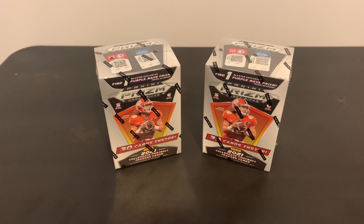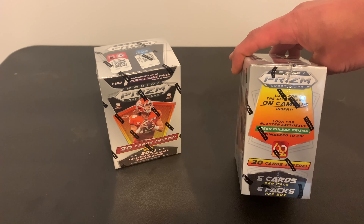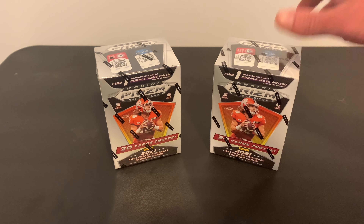Hey guys, Stephen and Justin here with Smith & Juice Sports Cards. Today we got a couple of the Panini Prism Draft Picks Blaster Boxes. These come with a guaranteed purple wave prism, but all the other prisms are still in there, and there's actually a chance for the green pulsar prisms or the on-campus parallels, which are both super rare — so hopefully we get one of those.